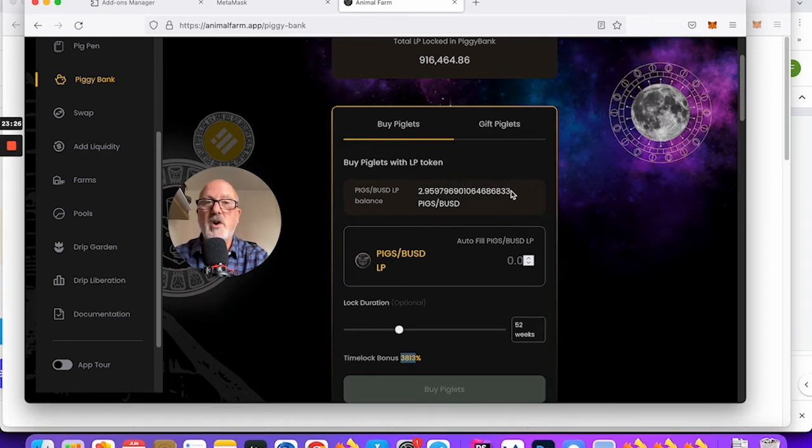I haven't created the stake yet — I was just showing you the time-lock bonus for one year. I'm going to do this for two years. I've already got a couple for three years. That's a whopping bonus — almost 50,000%. I recommend you do a few of these; you don't have to do 50 each time — you could do much smaller stakes for a long period, minimum a year. You could even create one to end every six months. I'm going to create this one for two years.